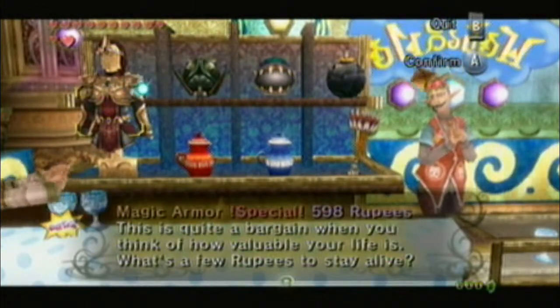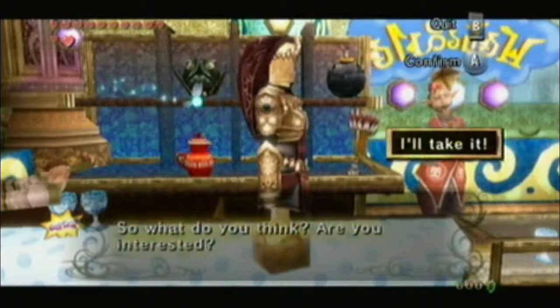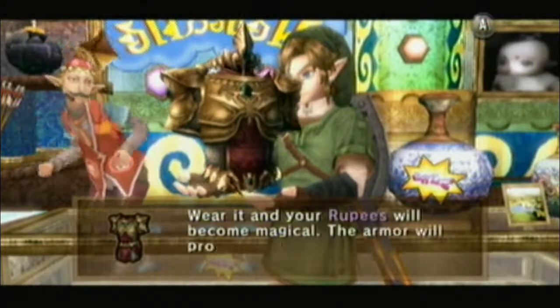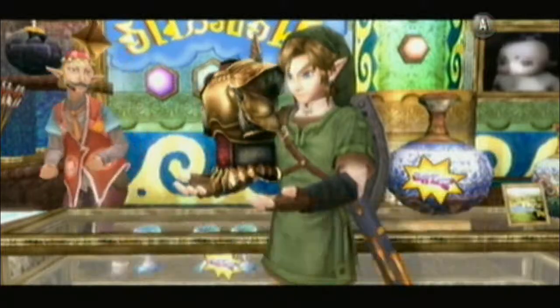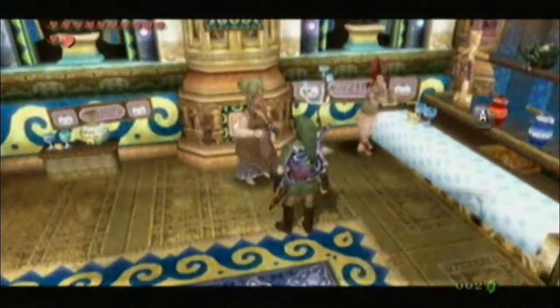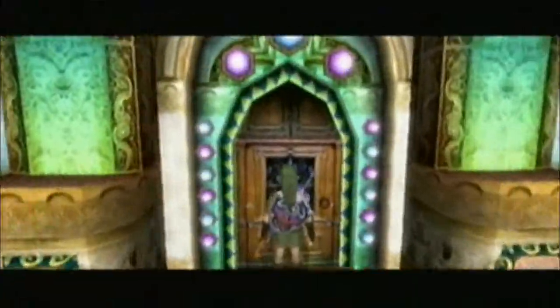There is our magic armor. Now this armor is basically like Super Saiyan armor. Once you put it on, you're basically invincible to anything. But the armor wears off quickly — it sucks up your rupees at, I think, 1 per 2 seconds or 2 per 1 second. However many it takes away, you also lose more rupees when you get hit. So once your rupee count hits 0, you become very slow — it's basically like wearing the Iron Boots.